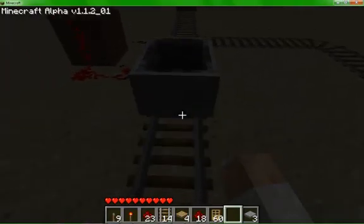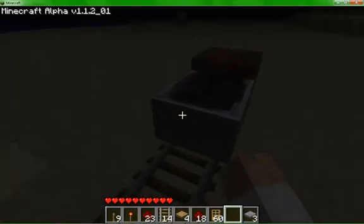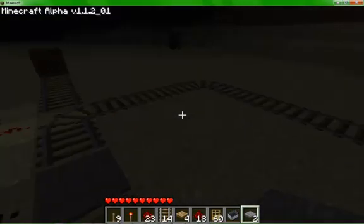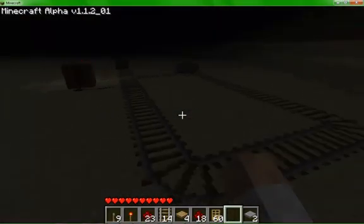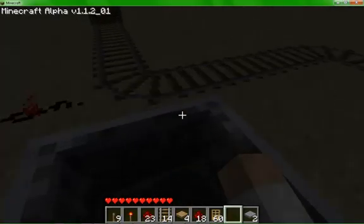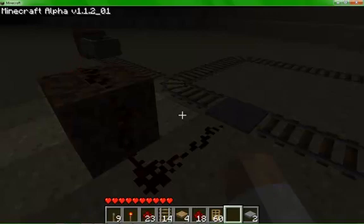If I stop this cart, delete this pressure plate, and replace it with a stone pressure plate, it still activates when I touch it. But if I now just send the cart around by itself — push — it just continues on and doesn't activate it. But if I stop the cart, jump in myself, we go through and off to the end. This could be very useful in mines where you want to send the cart back up, but only send it in a certain direction if you're still in the cart.